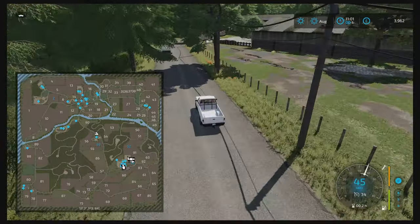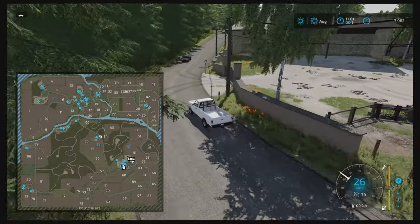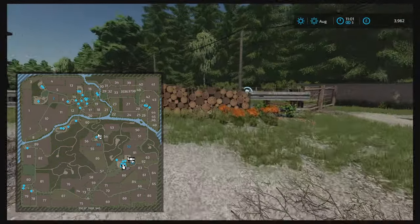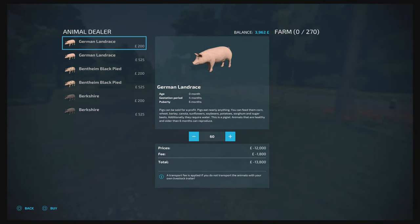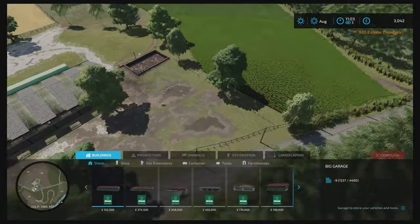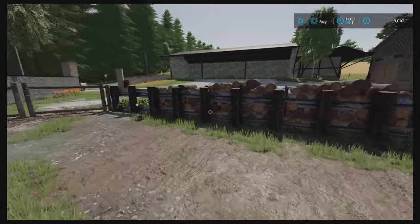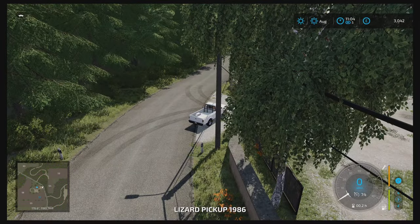This takes us to the pig farm. Let's park outside - there you go, this is your pig farm. I'll just buy four pigs. There you go, there's your pig area. It's just your usual size pig pen, so there's not much else to this really - it's a pig area.